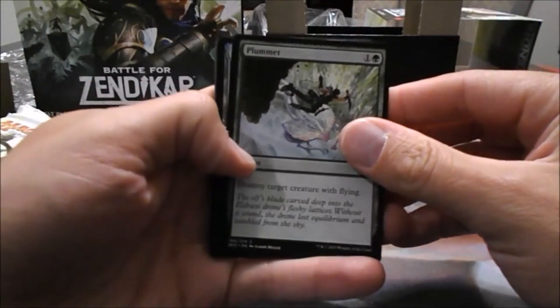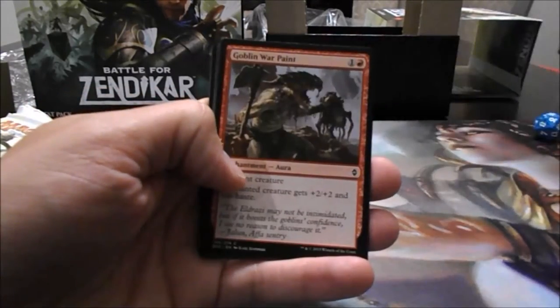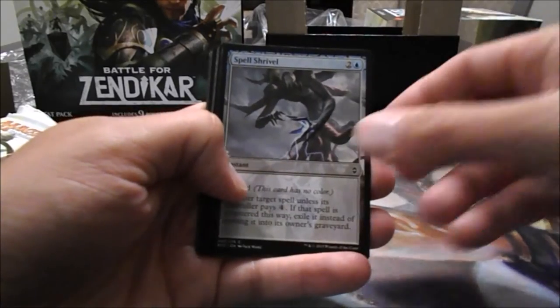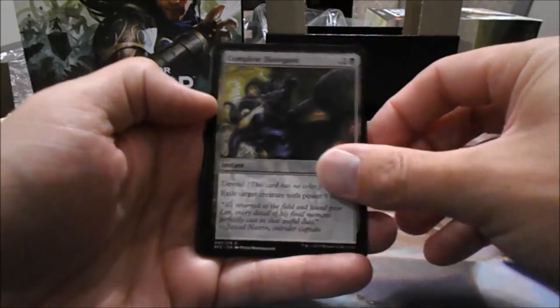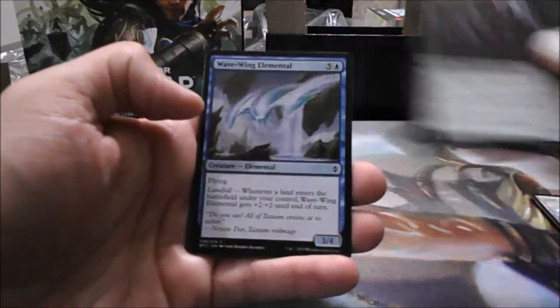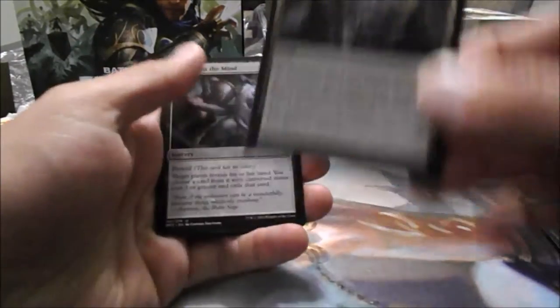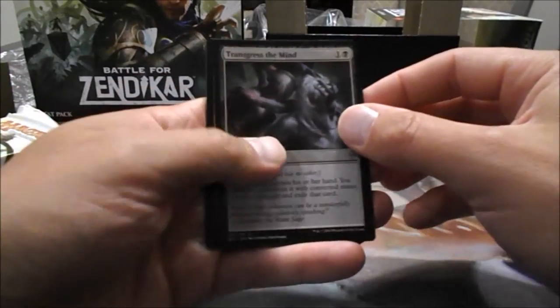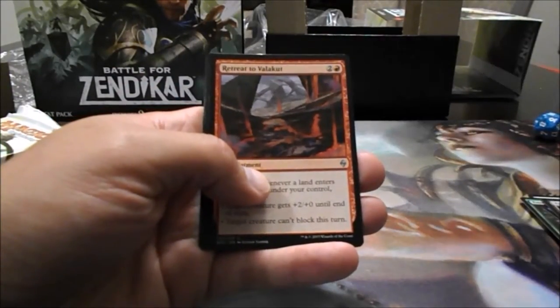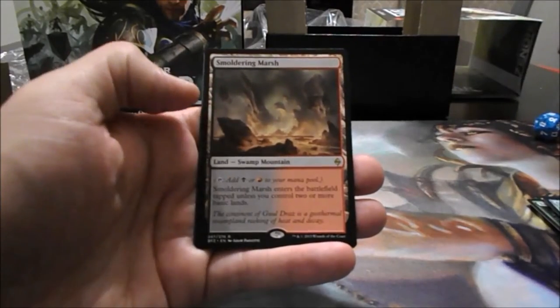Pack number one. We have Plummet, Salvage Drone, Lithomancer's Focus, Goblin Warpaint, Spell Shrivel, Complete Disregard, Scour from Existence, Taiju Beastmaster, Wave Wing Elemental, Evolving Wilds — I like the art on that. Transgress the Mind was our first Uncommon. We have Retreat to Valakut, Cryptic Cruiser, and Smoldering Marsh.